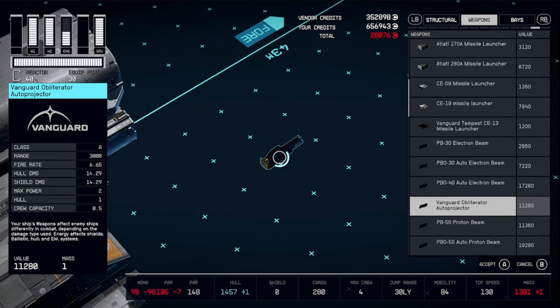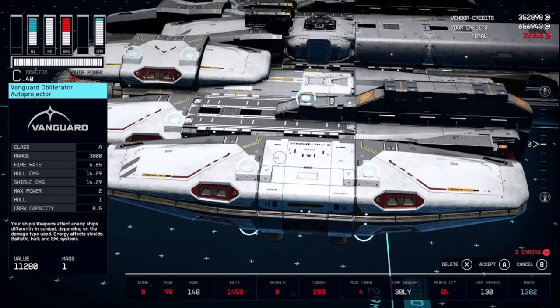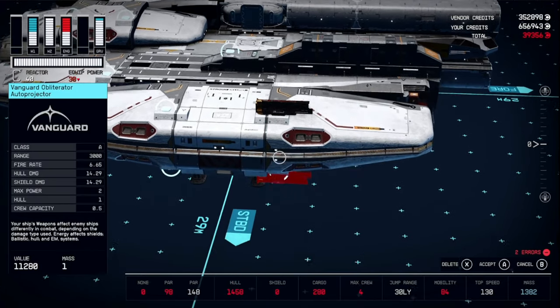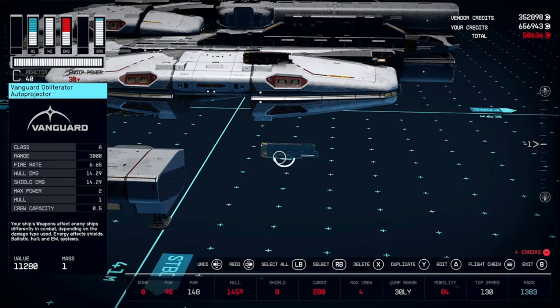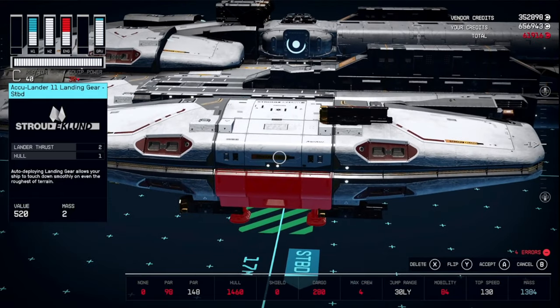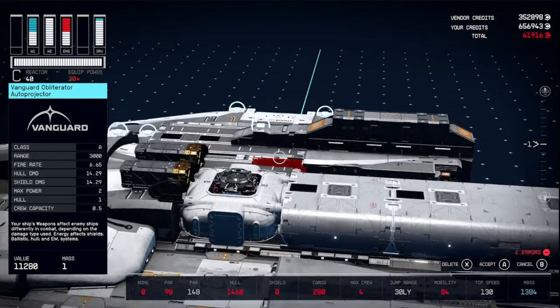These are Particle Beams — Auto Projectors. Place one up here. Temporarily pull this landing gear out so you can place one there and there, then slide the landing gear back in by hitting Flip and Cancel a few times. Then get three more on the other side.